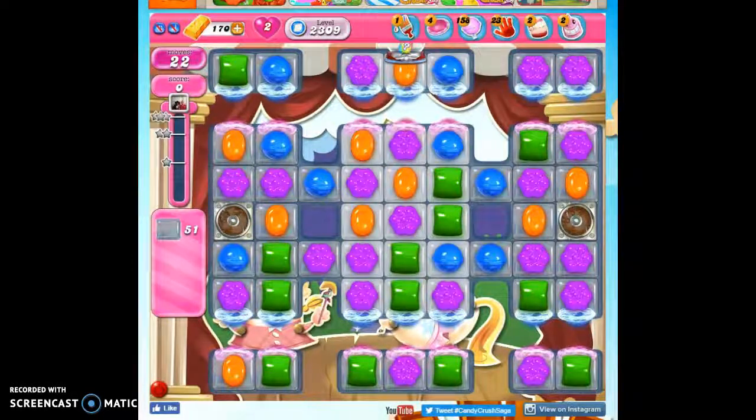Hi friends, this is Susie, your Candy Crush Guru, here to help you solve the puzzle of level 2309, where we have 22 moves to clear out 51 jelly and reach 47,000 points.